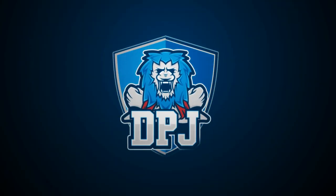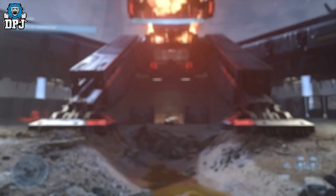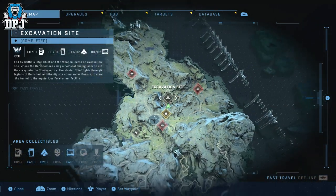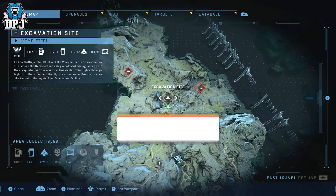I'm back with another Halo Infinite video, and today I bring you the location of six more collectibles you will not want to miss. We have audio logs, we have spartan cores, we have armor locker cosmetics for the multiplayer side of the game — you don't want to miss these.